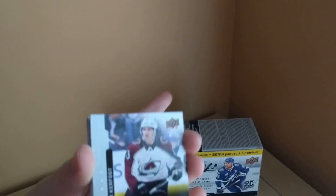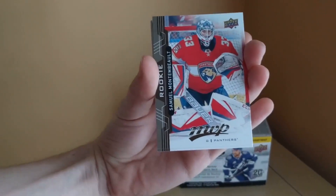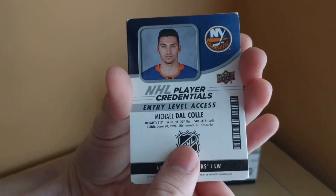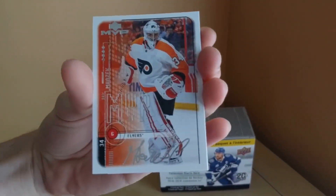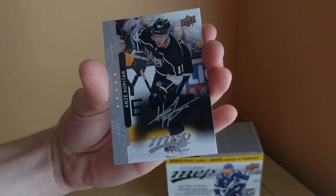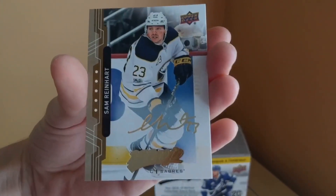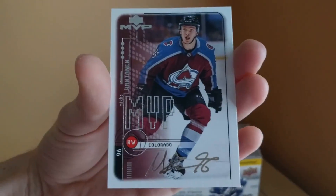Let's do a quick insert recap. We got the Alex Kerfoot silver script, Ekman-Larsson puzzle back, Samuel Montembeault rookie card, Andreas Johnsson rookie card, Jakob Vorchak puzzle back, Ben Bishop silver script, Michael Dalco player credentials entry level access, James Neal Level 1 player credentials, Peter Mrozek retro silver script, Jordan Greenway rookie card, Anze Kopitar silver script, Brandon Saad puzzle back, Sam Reinhart gold script numbered to 150, and Miko Rantanen retro silver script.